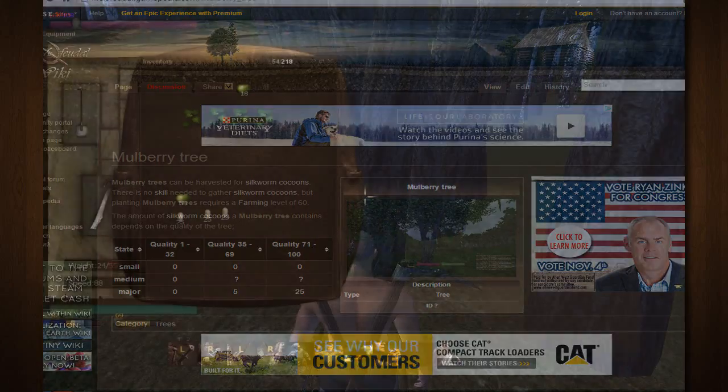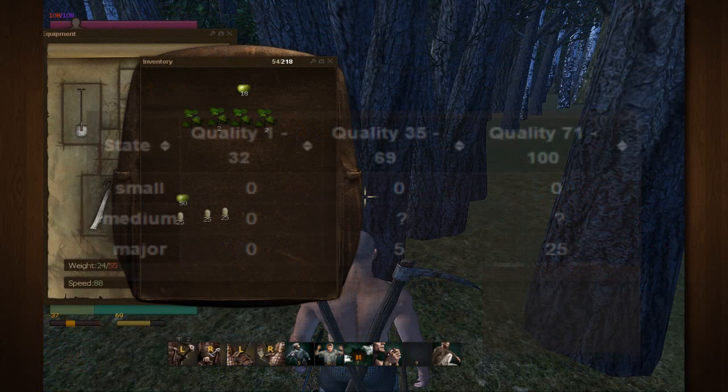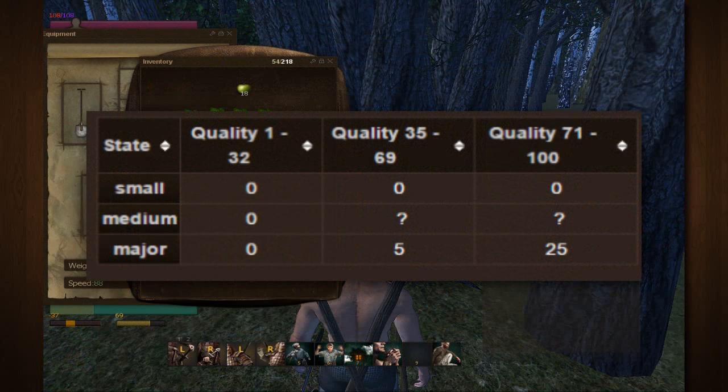I'm gonna pop up a chart that shows the quality of the trees. We want to get the highest quality possible because that's gonna give us the most silkworms possible and the best quality silk. Quality 1 to 32 will provide no silkworms. Quality 35 to 69 will provide 5 silkworms. Quality 71 to 100 will provide 25 silkworms.